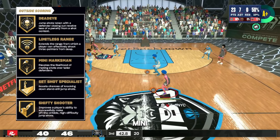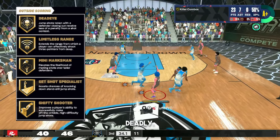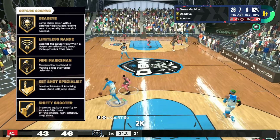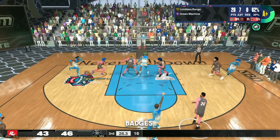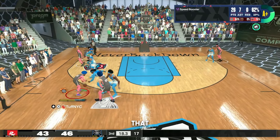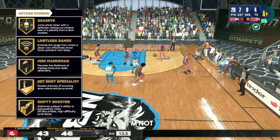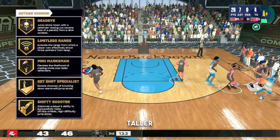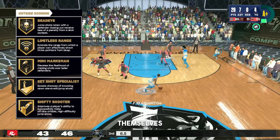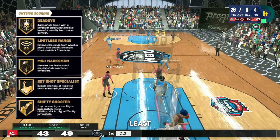Outside scoring: Dead Eye, Limitless Range, Mini Marksmen, Set Shot Specialist, and Shifty Shooter. These five shooting badges are deadly. Limitless Range is still op. Dead Eye has Blinders built in — don't worry, 2K kept those attributes attached to other badges. Mini Marksmen is like Mismatch Expert from 2K22 — it says it elevates the likelihood of making shots over taller defenders. If you're making a small guard, get Mini Marksmen at least on Gold.